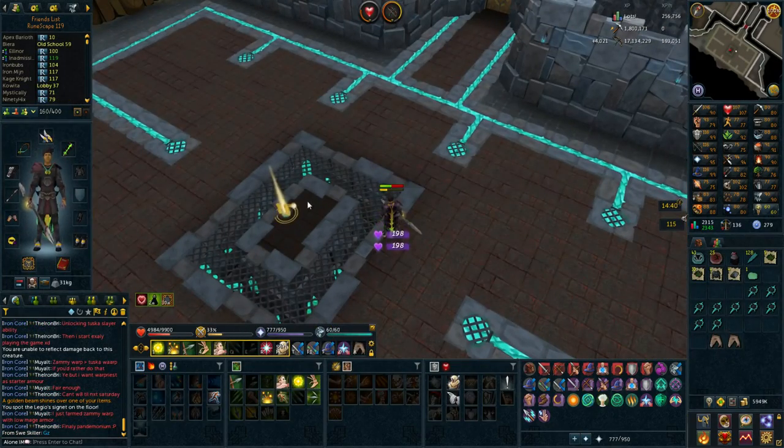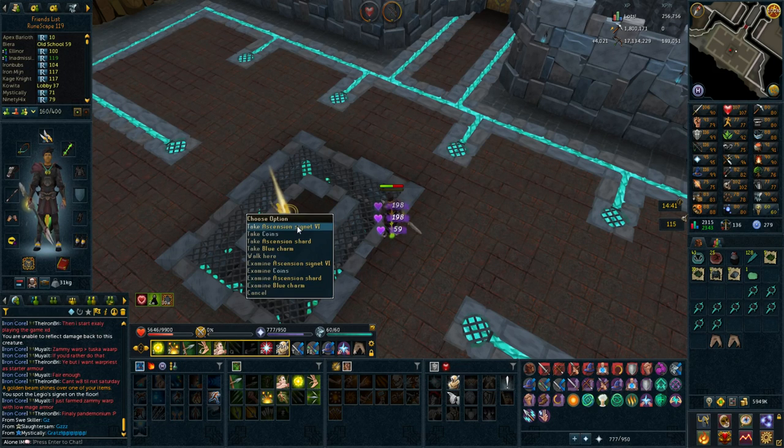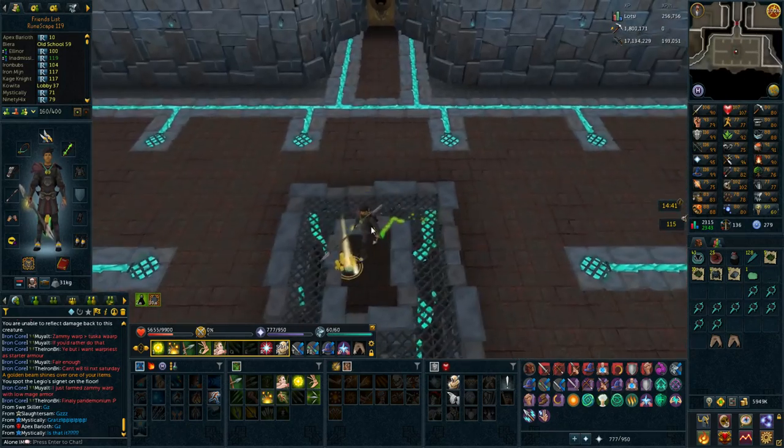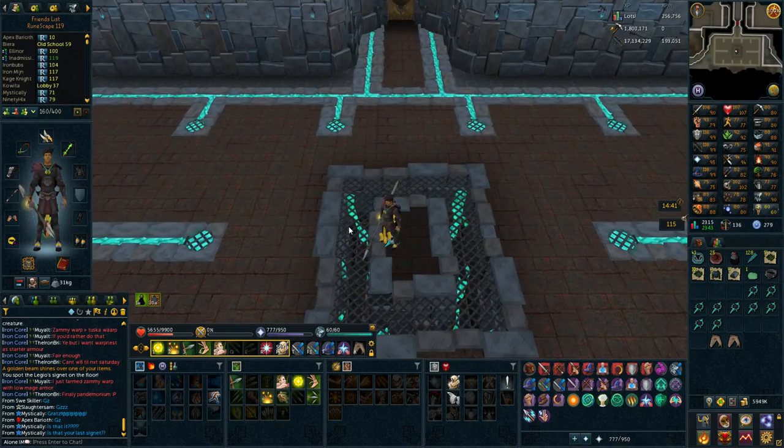The first significant drop that I get is a Sextus signet, and that's actually one of the signets I only have one of, so that's really good - like compared to if I would get a third signet which would never really be used for anything. If I ever want to make a second ascension crossbow then I guess I can do that for at least this one, so that's pretty cool.